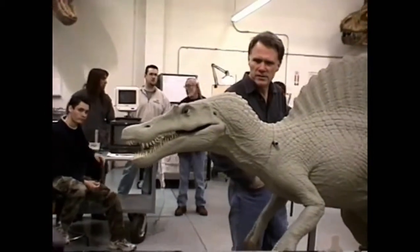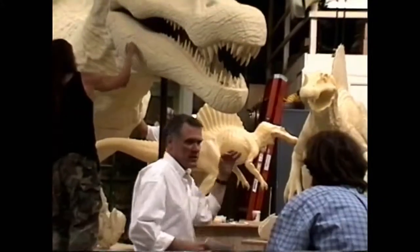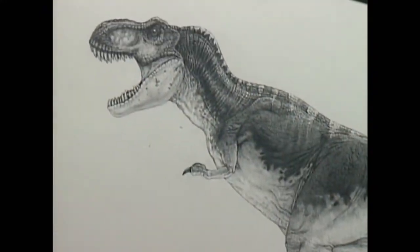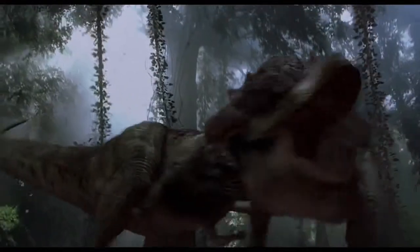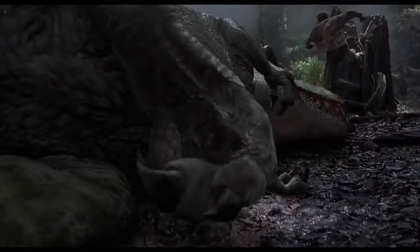We needed to find a dinosaur that at least looked bigger and badder than the T-Rex, and we did a lot of research. We had a lot of different dinosaur candidates, but the T-Rex is everyone's favorite dinosaur. We knew we were treading on sacred ground — we're going to kill the T-Rex. And we thought, okay, let's just do it right up front. Let's say this is the new kid on the block: the Spinosaurus is bigger and tougher.